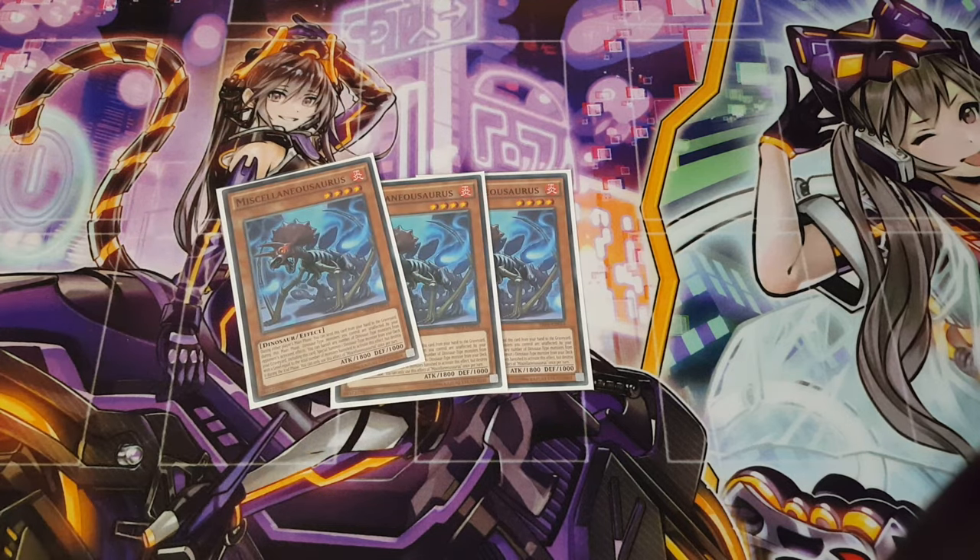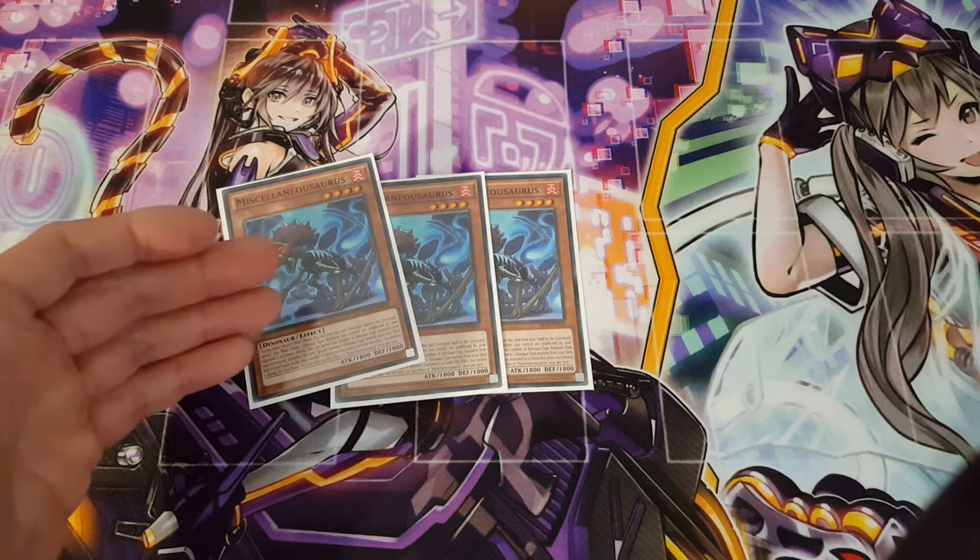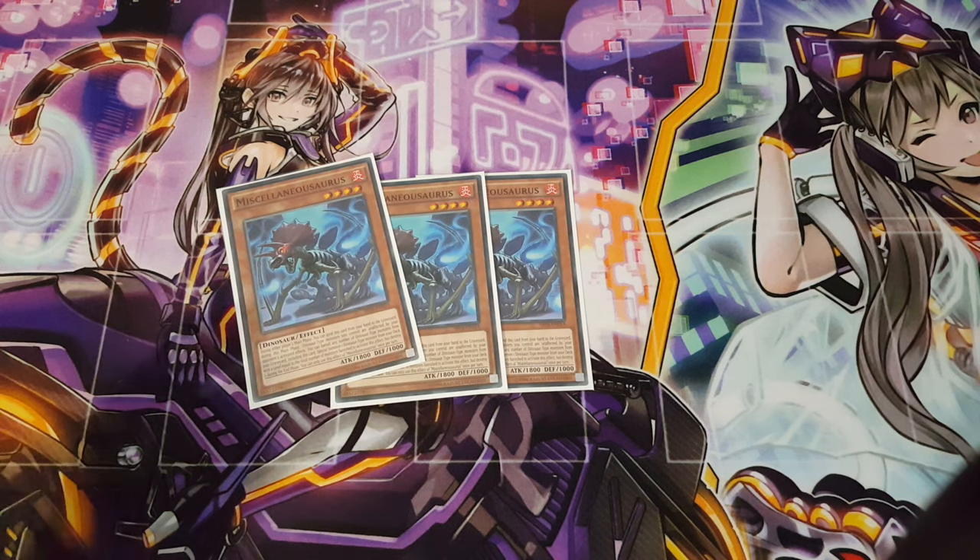Of course, it should come as no surprise that we're playing three copies of Miscellaneousaurus. It's definitely fantastic here — it lets you search out Booster Raptor and is very searchable itself. You could potentially drop this to one copy, but I figured I may as well play three. The same reason I'm playing Rush Rhino applies here: both Miscellaneousaurus and Rush Rhino are big beat sticks, and sometimes you just need that extra easy beat stick to get over things.